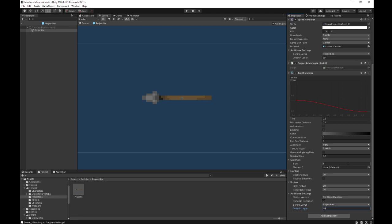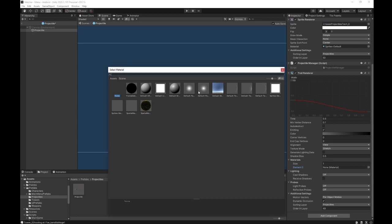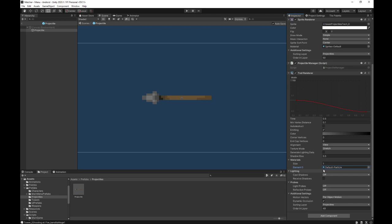Without a material it unfortunately doesn't work. I found out that one of the best materials, at least in my experience, is default particle. It works nice. So all you have to do is choose default particle. Then you can play with colors and the rest of the settings.